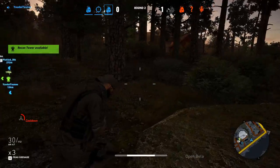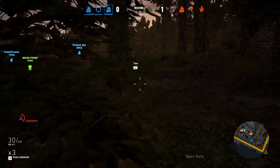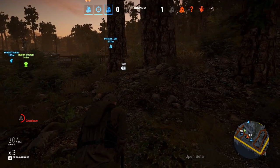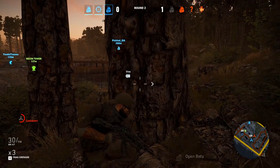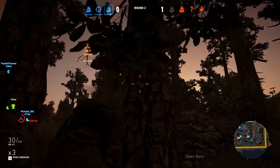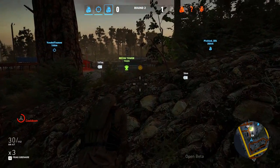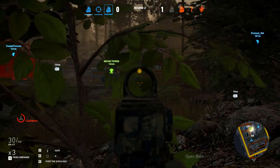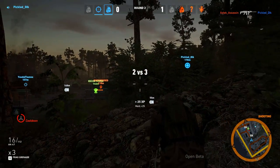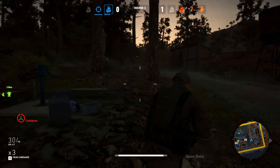One thing to remember: there are four classes in each of the three main categories. You can have multiple people in the assault, marksman, or support categories, but only one person per subclass — one Point Man, one Ranger, one Scout, etc. You can also have one person running the multi-class, which gives access to skills across all categories so you can build a custom class that draws from all of them.